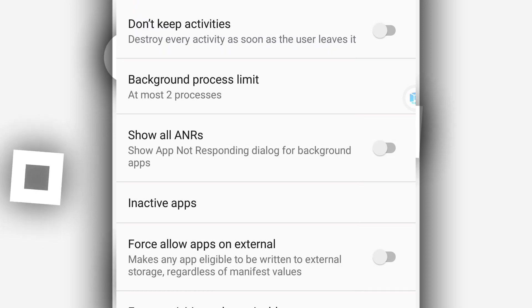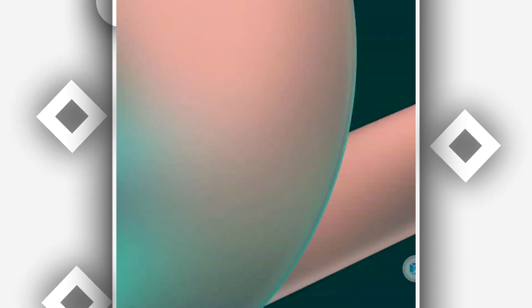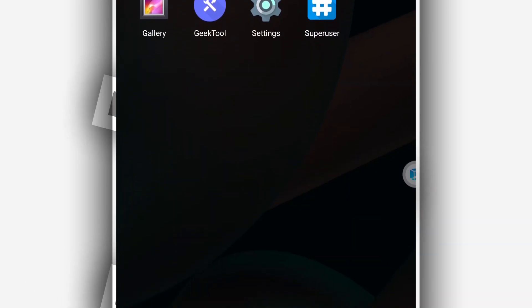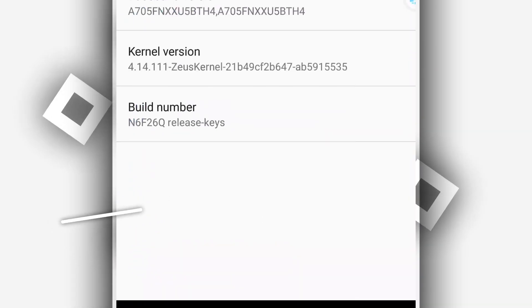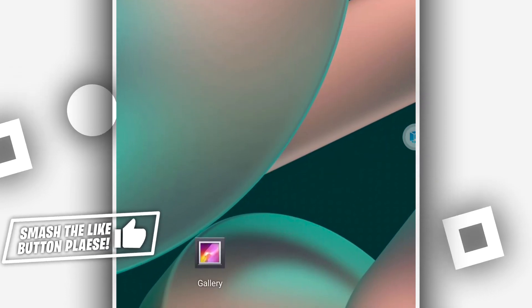Once you did that, on the Background Process Limit, you are going to select 'At Most 2 Processes', just like this. As I just said, this setting will be applied only on Vimus Pro and will not be applied on your MI system. Once you did that, you will have a nice experience on the ROM — it's going to be working perfectly, super fast, and without lagging. It's going to be running Android 7.1.2. The link is going to be available in the description of this video.